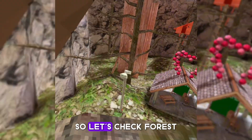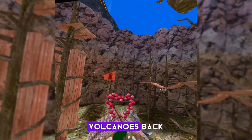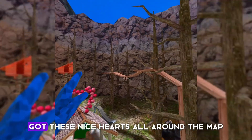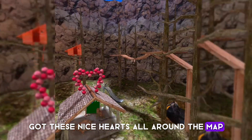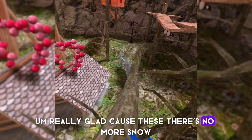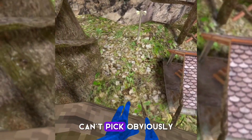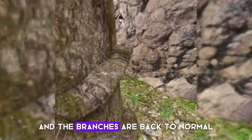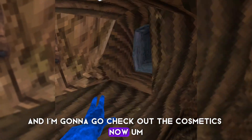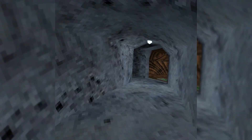Forest looks nice — volcanoes are back, the grass is back, there are hearts all around the map. There's no more snow, the branches are back to normal. That's forest, and now I'm gonna go check out the cosmetics.